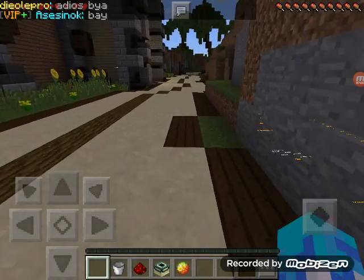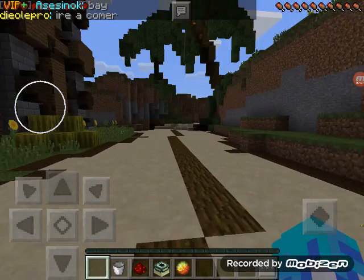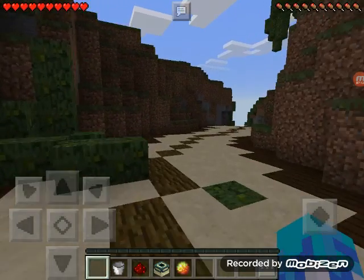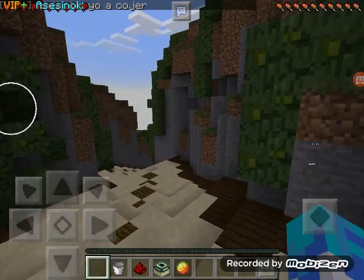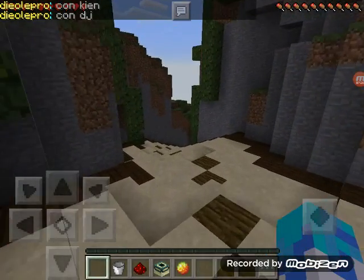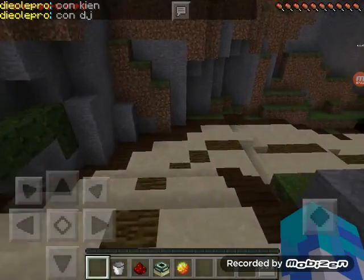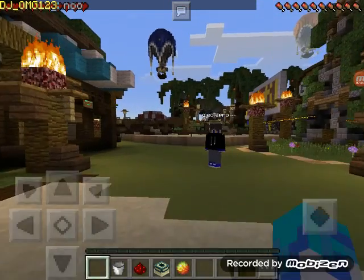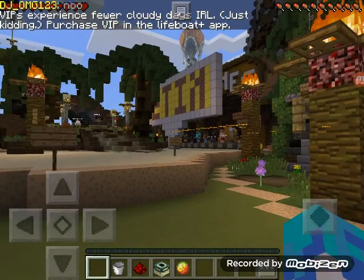Players normally go down this way - this goes back to spawn. So let's run back down to spawn. This goes back to spawn.